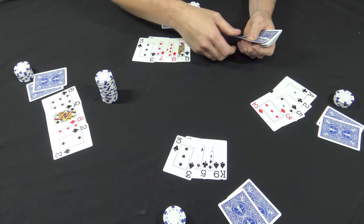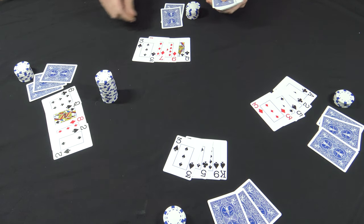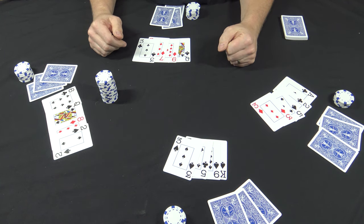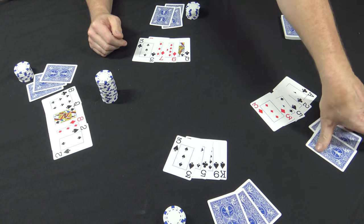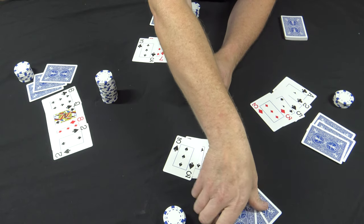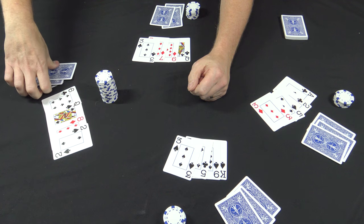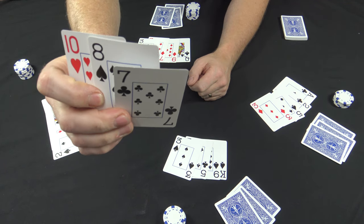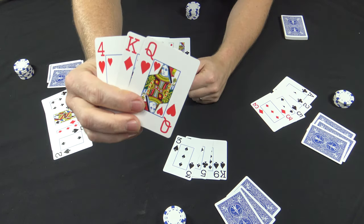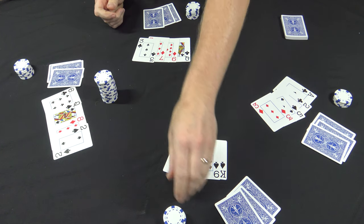Now everybody's gonna get their last down card. You can take a look around the table and see what people are looking like when they look at their cards — see if you can get a read on them. The last betting round goes to that big Ace, so of course he's gonna bet a quarter and everybody's gonna call.